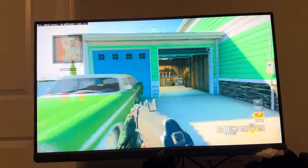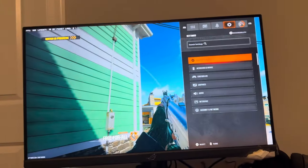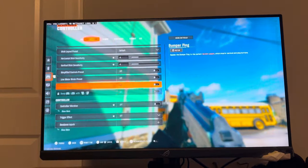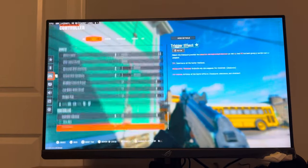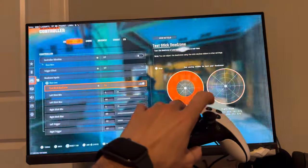If it's drifting to the right, you want to do things to make it go left, like holding it to the left. But what I highly recommend in Black Ops 6 is go to Settings, then Controller, go down to Dead Zones and Dead Zone Input, and test the dead zone input. You can see I still have a little bit, but it's not too bad.